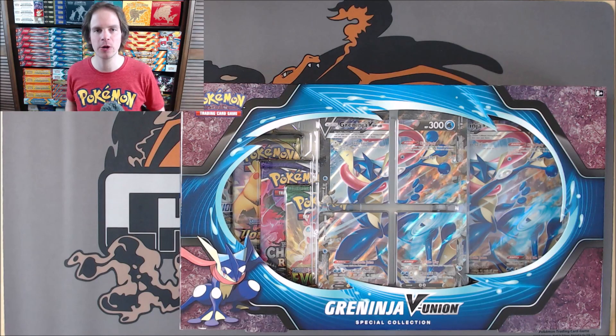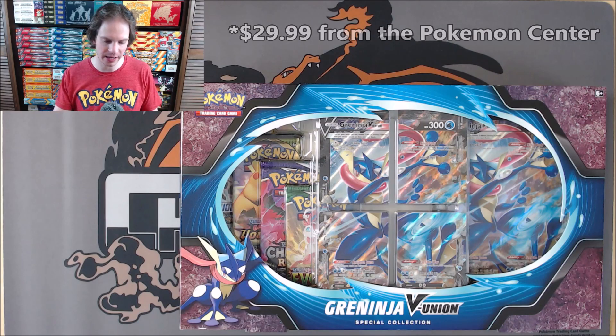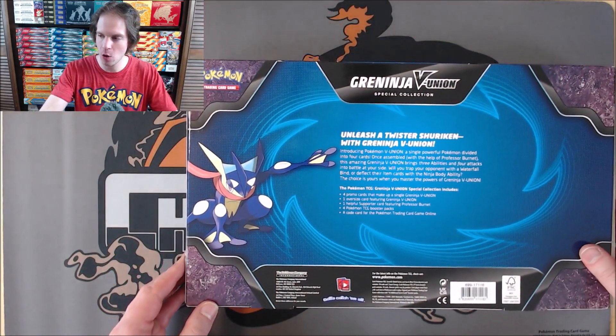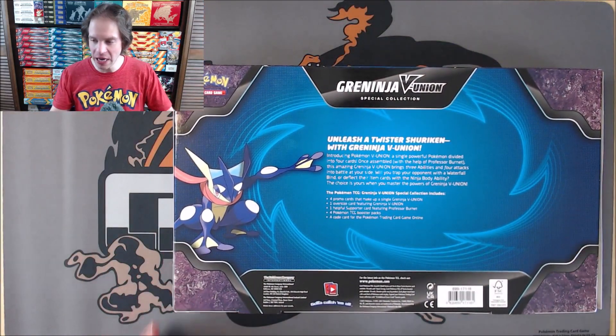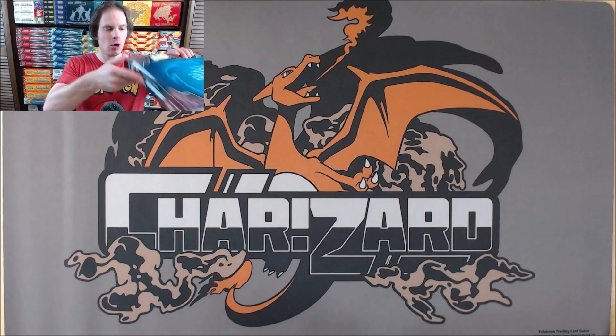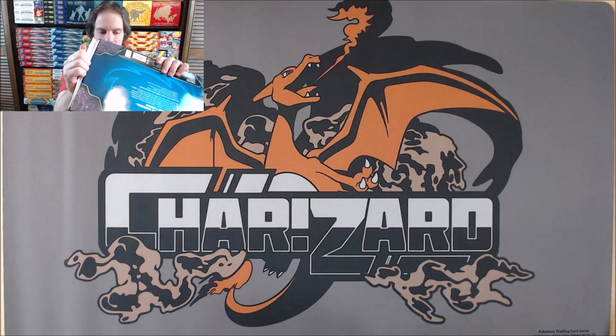This box I did purchase from the Pokemon Center Online for $19.99. Inside the box, you get four Pokemon Booster Packs, an Oversize as well as the four individual V-Union promo cards, a Professor Burnett promo card, and then an online TCG code card. I'll get this opened up, and I would say Mewtwo was my favorite of the three Pokemon.